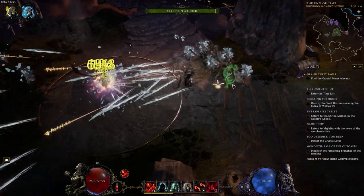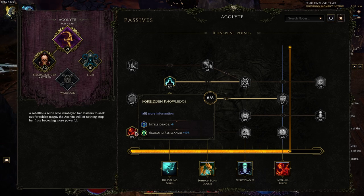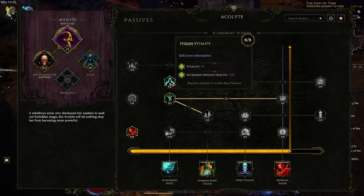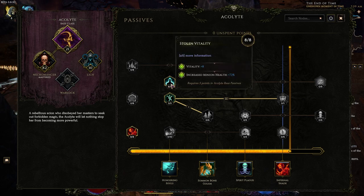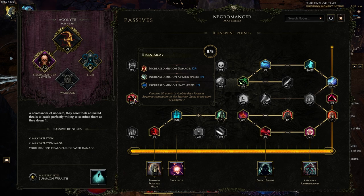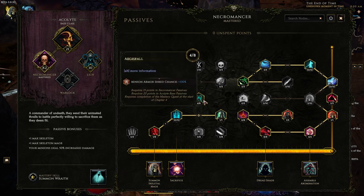Now for passives: eight points in Forbidden Knowledge — you want as much Intelligence as possible. Five points in Dark Rituals — you're constantly casting minions, so it gives you a bunch of cast speed, which is very important. Eight points in Stolen Vitality gives us HP while also giving our minions HP — really strong node for Acolyte. Then ten points in Apocrypha for the free 10 Intelligence, the regen — all great. Eight points in Risen Army for increased attack and cast speed — really good. Three points travel to Cursed Blood, which does nothing for us. Then four points to Ages Fall — four points is enough to reach armor cap with all the minions I have right now, and it gives a lot more damage.